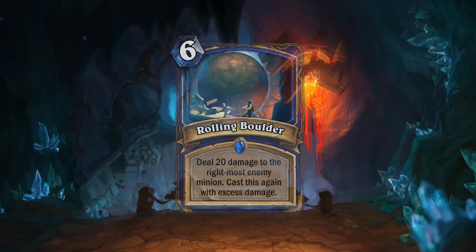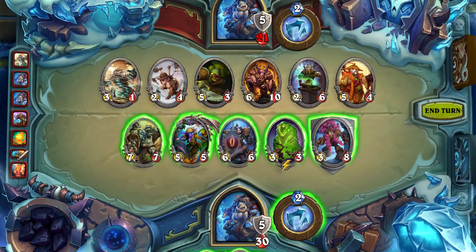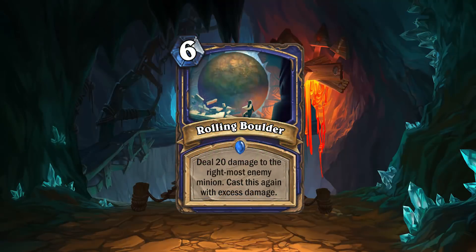Next up is Rolling Boulder: a 6 mana Shaman spell that deals 20 damage to the rightmost minion, then casts it again with the remaining damage. So for example, on this board, the Boulder would kill the Panda, then the Hosen Healer, and have the perfect 10 damage left to kill the 6/10. That's pretty good, but let's say you first traded into the Hosen Healer and Gnomish Inventor — then Rolling Boulder clears the entire board.